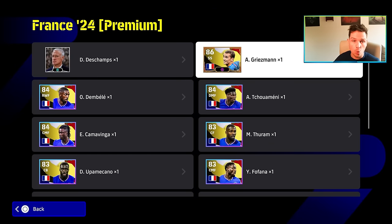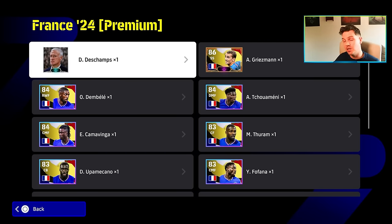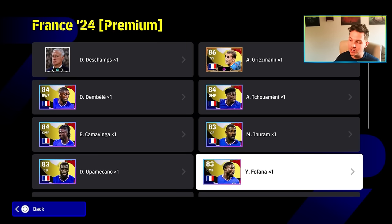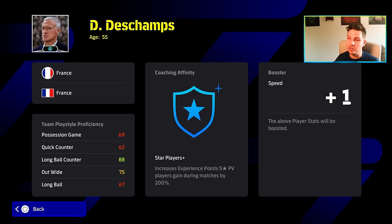It's like they buffed him no end because of this card, which obviously makes sense. Dembele is always good, Camavinga we're going to get into - the players I think you should upgrade. You don't need to upgrade all squad players if you're not going to use them. A selling point here is Didier Deschamps - he has 88 long ball counter, putting him in a similar category to Ten Hag, and he gives a plus one speed booster as well.